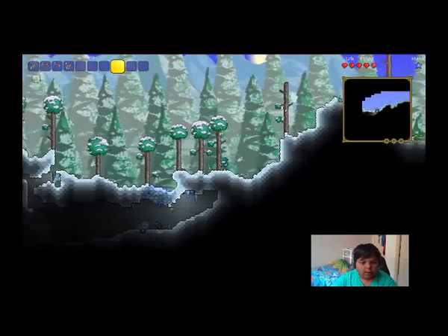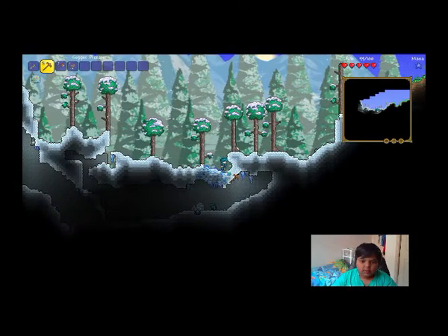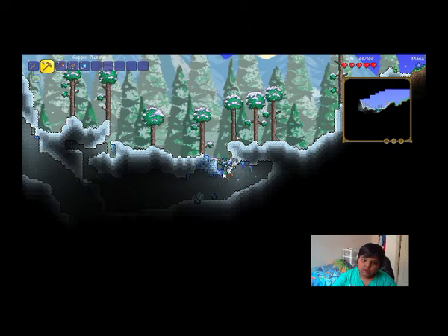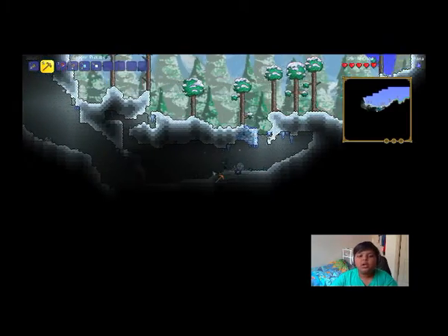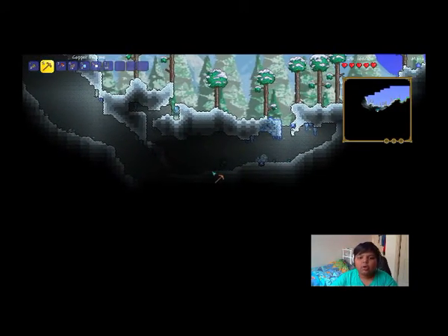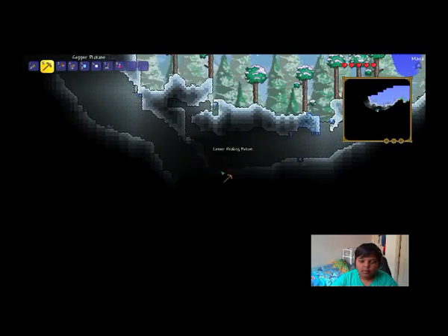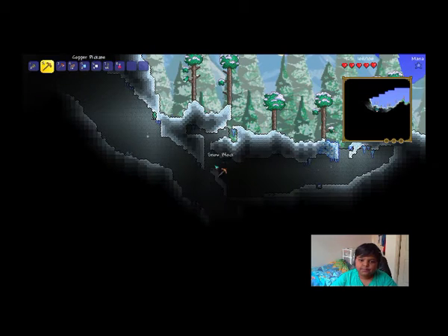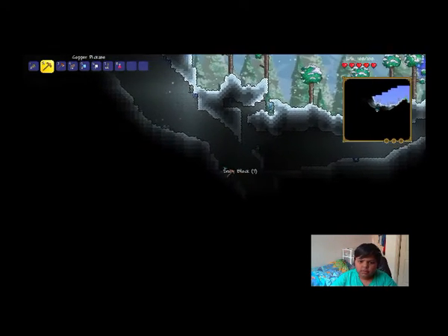Oh, there is a snow biome - nice! I could go in the snow biome, I see pots. Oh wait, I can just get down here. I guess I use a pickaxe but not to kill - the only thing I can use to kill is a yo-yo. Oh what on earth - oh wait, there's more! I've got everything but a torch, and I can make a snow house - that's cool!